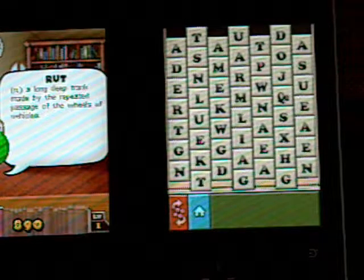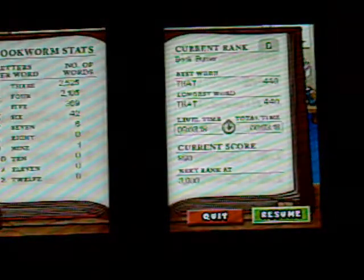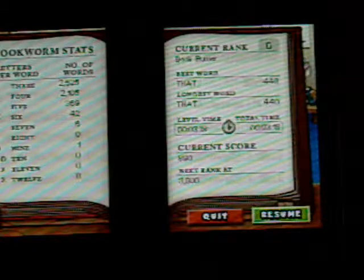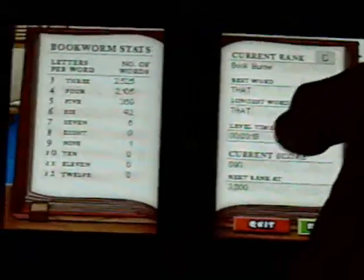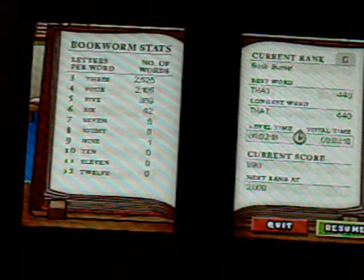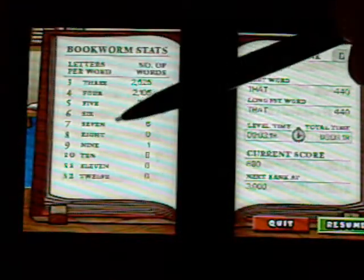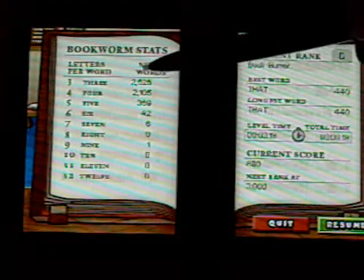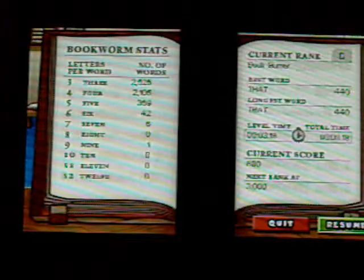Even more interestingly are the statistics that this thing keeps for you. If I go here I can look at the statistics. In this session, this is the best word I've had — not very impressive. But with all of these statistics acquired here, you see these numbers: the number of three-letter words, four-letter, five-letter, six, seven, eight, and nine. I've managed to get one nine-letter word, and all these thousands of shorter words — even 42 words of six letters and six words of seven letters.